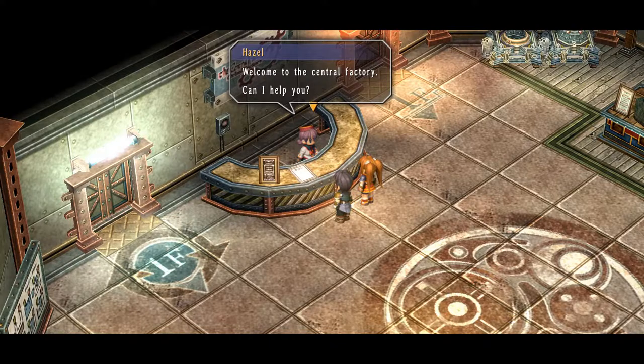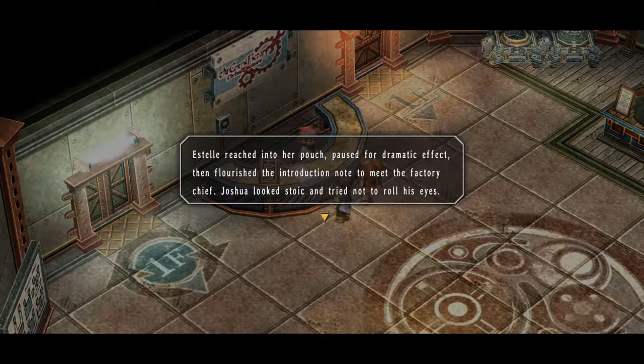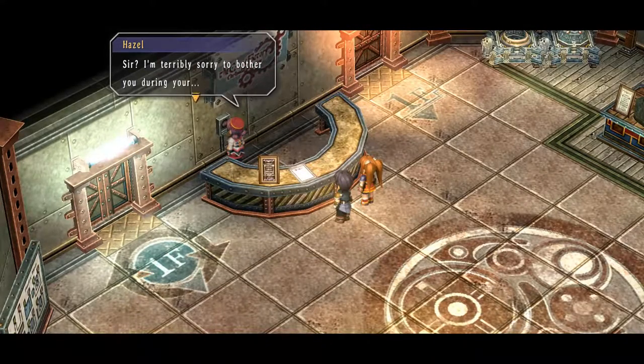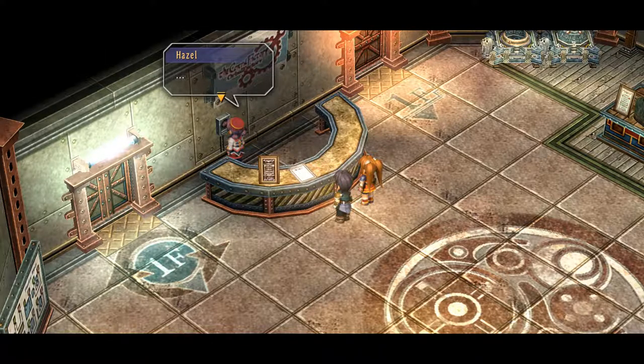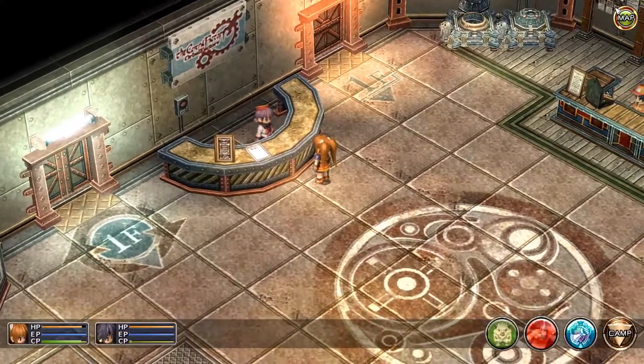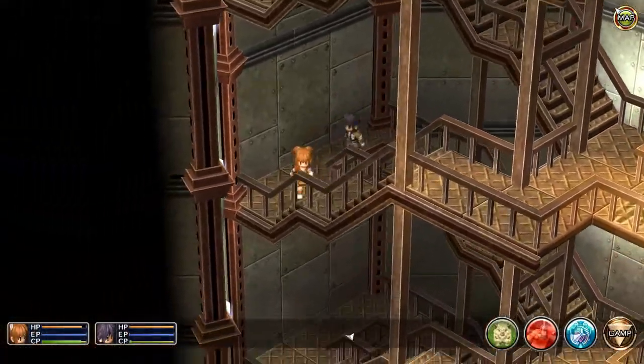We head to the Central Factory. 'Welcome to the Central Factory, can I help you?' We're over from the Bracer Guild and here to meet someone. Estelle dramatically produces the introduction note to meet the factory chief. The receptionist checks with someone and tells us the factory chief Murdock will see us now — his office is upstairs on the second floor. We find the stairs and head up.